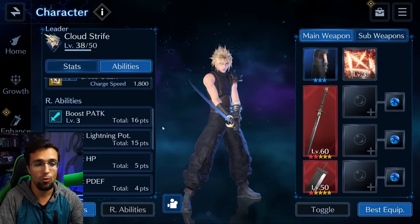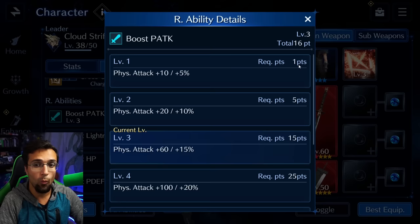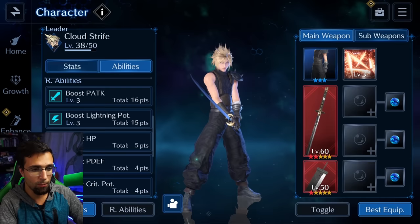Why does that last R ability matter so much? If you look at Boost Physical Attack, it's at 16 points at level 3. If you click on it and only had a total of 1 point, you'd only get the bonus of plus 10 physical attack and 5% increase of your overall attack. If you go higher — 5, 15, 25, all the way up to 55 points — you would get physical attack plus 100 and plus 50% increase. So you're aiming to get the max to get the best level. You can see why the R ability is so important.